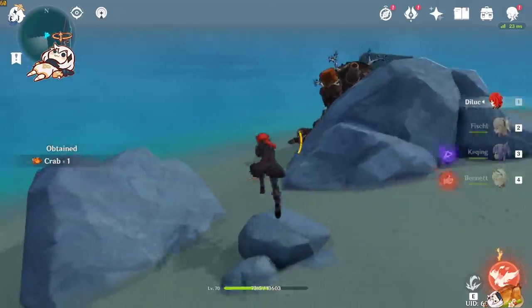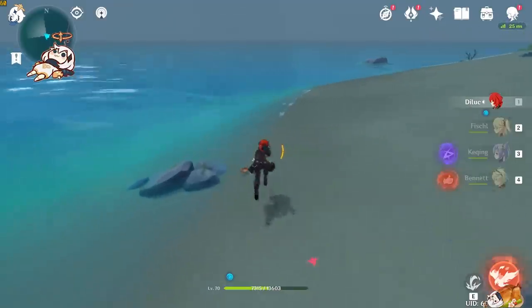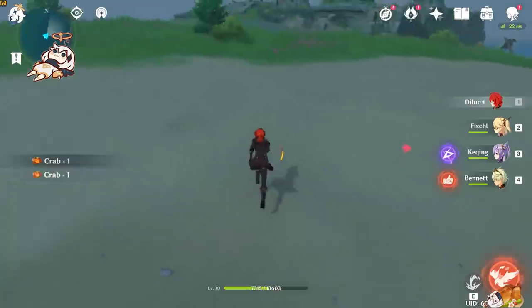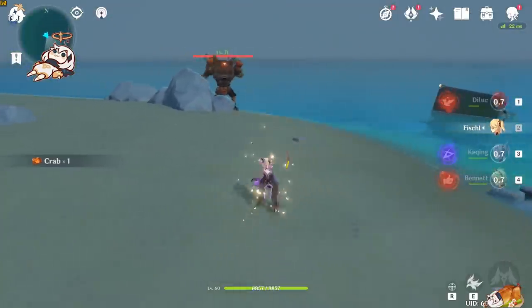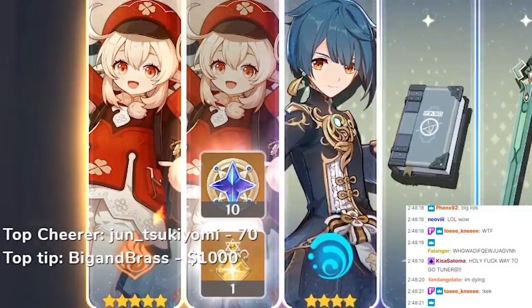I don't know what that is. Hey everyone, it's Jinx here, and I guess I'm a Genshin math guy now. As you can clearly see from the opening clip, Tuna's streamer luck continues to be a thing. Because in case you also missed that from the last video, he also got a Constellation 1 Klee in a single free pull.